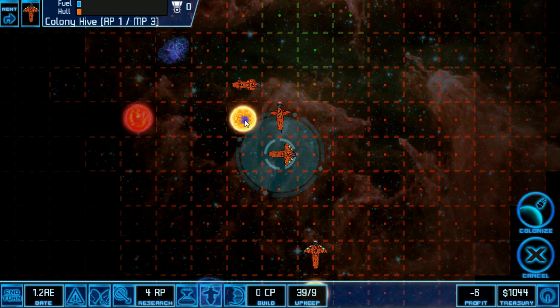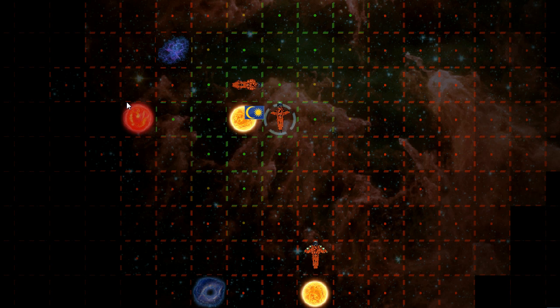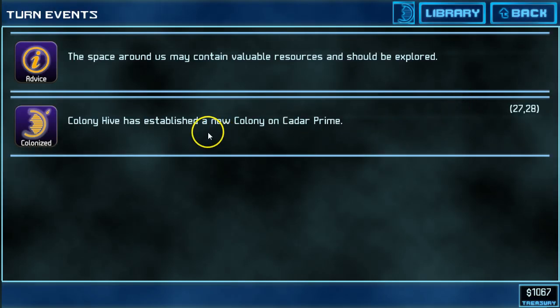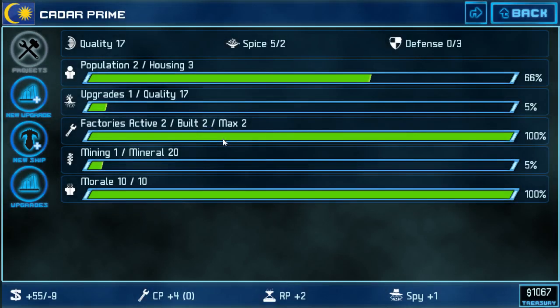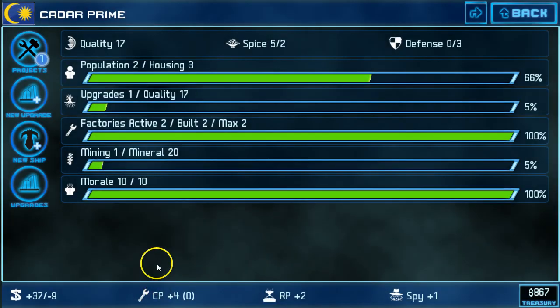I'm going to colonize a second world here — that will be Kadar Prime. Again, we get a turn event. On Kadar Prime I'm going to do the same tactic — pick a hab unit and subsidize it. Kadar Prime has a faction bonus of plus 2 CP on all of their worlds, so on this world we already have 4 construction points, which means that hab unit is going to build very quickly in about 2 turns.